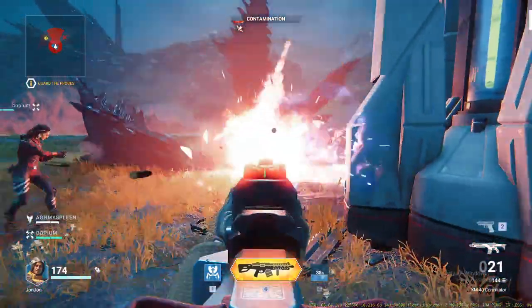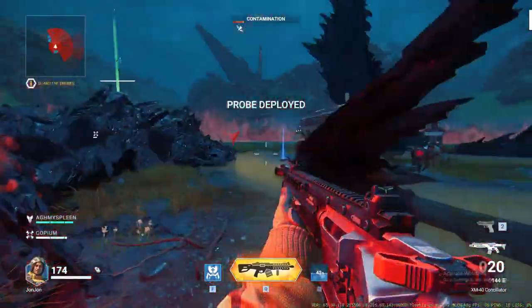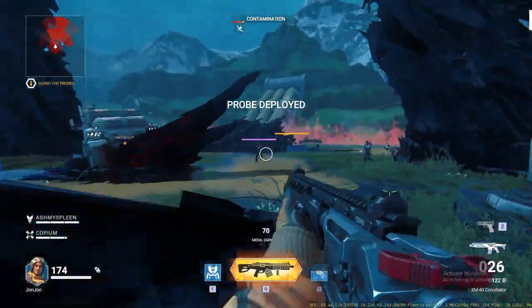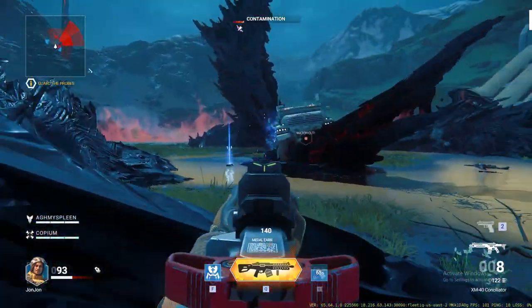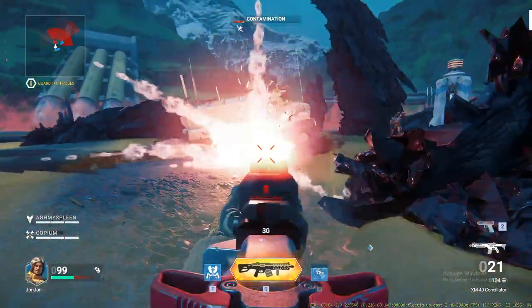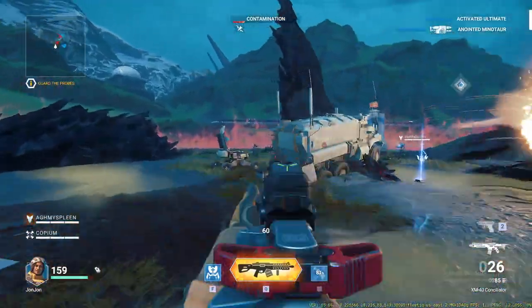Expedition seems to be the mode you want to play to get a lot of these unlocks and sweet-looking cosmetics, and then you go to Versus to show it all off. Versus does not earn you a lot of XP or really anything. I really wouldn't play a lot of Versus right now because there's just not a lot of content there — I'd only do Versus if I'm farming for tasks in that mode.